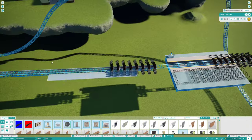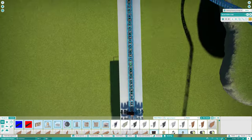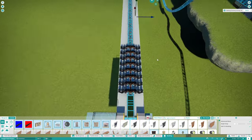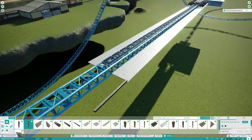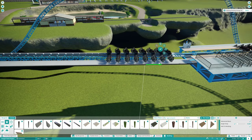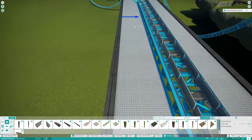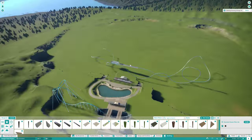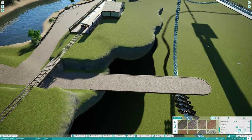I first wanted to add a visual reference for the launch, but first just wanted to add a quick catwalk. I don't like the in-game catwalks too much — I first thought about retracing it with an invisible track from a B&M wing coaster, but decided against it and just wanted to build a quick custom one. Didn't think too much of it; I think it's serviceable.